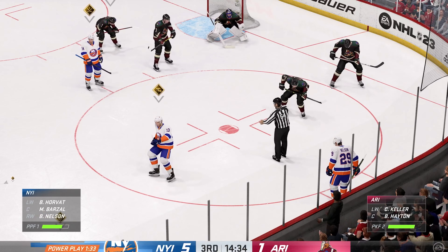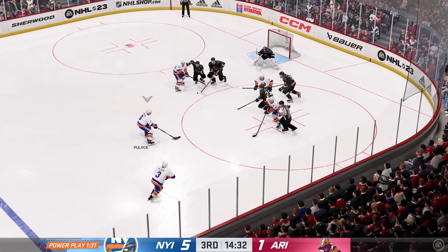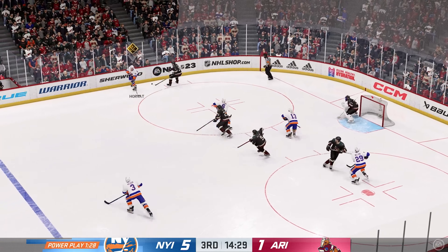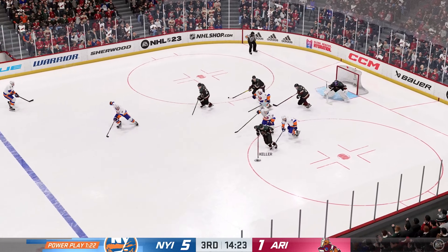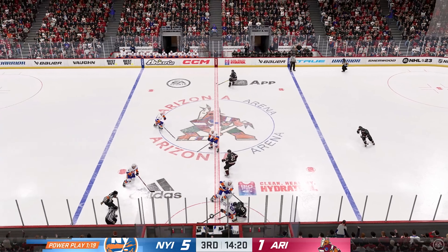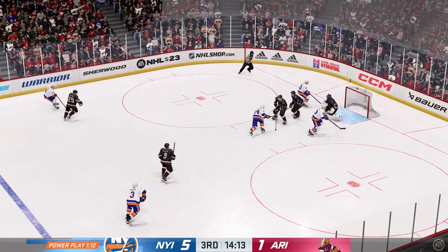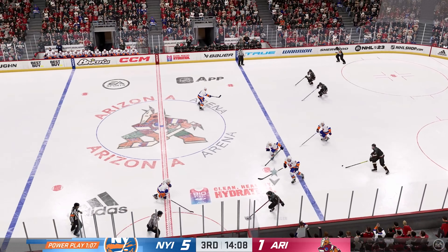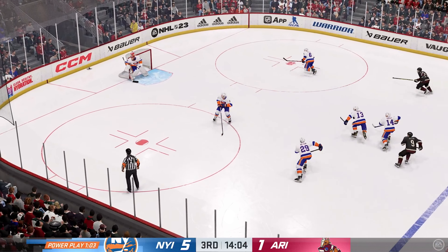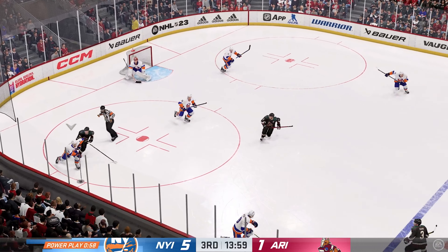Chance to reset here on the draw on this man advantage. The Islanders will go to work here in the offensive zone — how do you not convert those chances? He's going to be disappointed — that's a grade-A scoring chance that doesn't turn into a shot on net. Puck knocked loose in neutral zone. Pass back to the point and the traffic jam in front blocks the shot. They'll dump it in — the Islanders gain possession. New York's got it in their own zone.